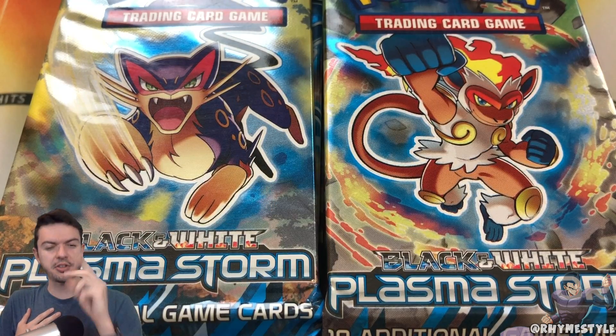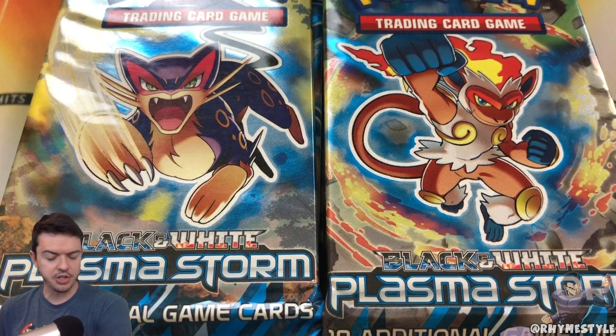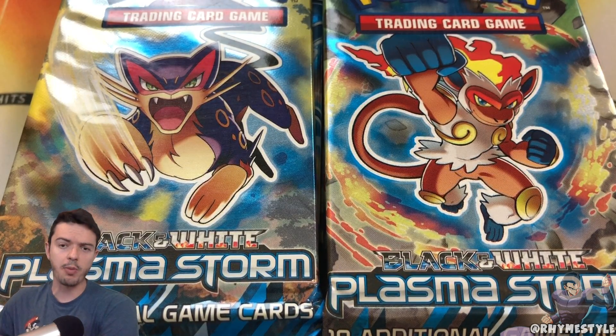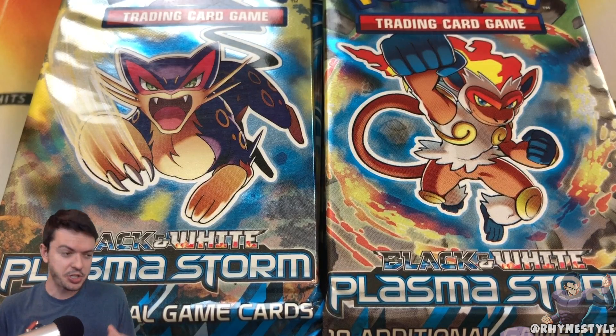What is going on my super sandwiches? RhymeStyle here and today we're getting some more Pokemon card openings. We're going to jump into some Black and White Plasma Storm packs which I got a handful of from TrollandToad.com, which is where I buy all my cards from. This is not sponsored — it's just where I buy all my cards from.